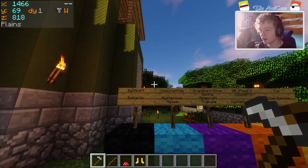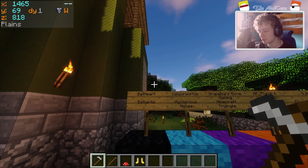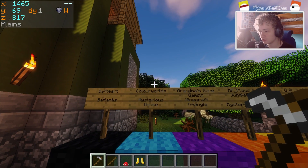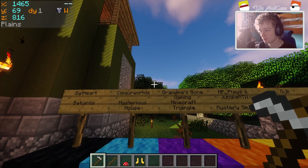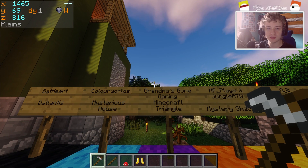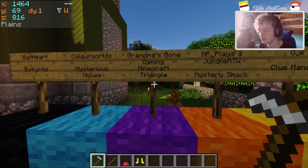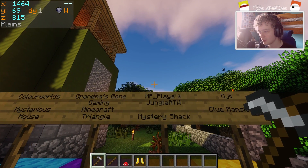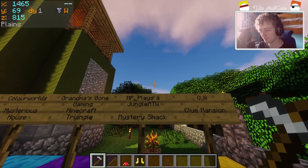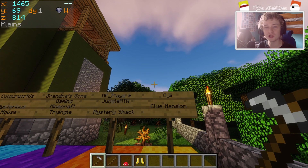So we had Bat Heart with the lost city of Atlantis - although I like to call it Bat-Lantis. We have Color World with the mysterious house. We have Grandma's Gone Gaming with her version of the Bermuda Triangle in Minecraft - the Minecraft Triangle. MP Plays and Jungle All the Way with the Mystery Shack. And OG with the Cluedo Mansion.